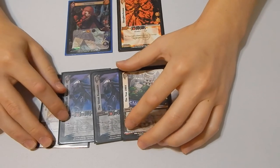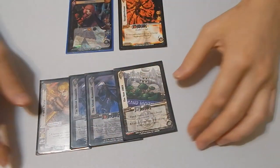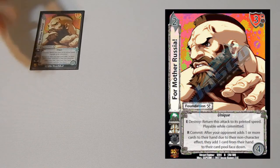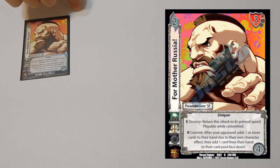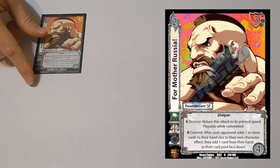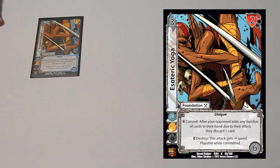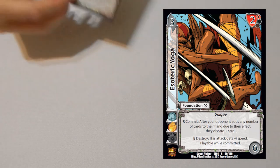Only Athena can do this super consistently because of the consistency of the character — a really cool combo. One copy of From Mother Russia: whenever they draw a card, do a non-character effect, or add something to their hand, you can commit this and they have to add one card from their hand to the card pool face down. It helps stifle and keep cards out of their hand so you can win faster. Same with one copy of Esoteric Yoga: whenever they add a number of cards to their hand, you commit this and they discard one card, keeping their hand size low so you can pitch their hand and win the game.